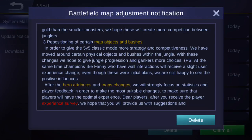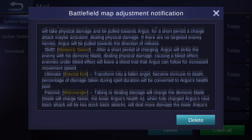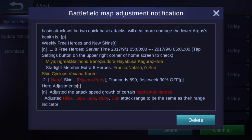Champions like Fanny who have wall interactions will experience some user experience changes due to the bush repositioning. The developers also note they will strongly focus on statistics and player feedback after these changes — so if you receive an experience survey, please answer it, as your voice really counts. On to the new hero content: Argus — who has three different names in the game so far — will cost 599 diamonds or 32,000 battle points, with 30% off the first week.